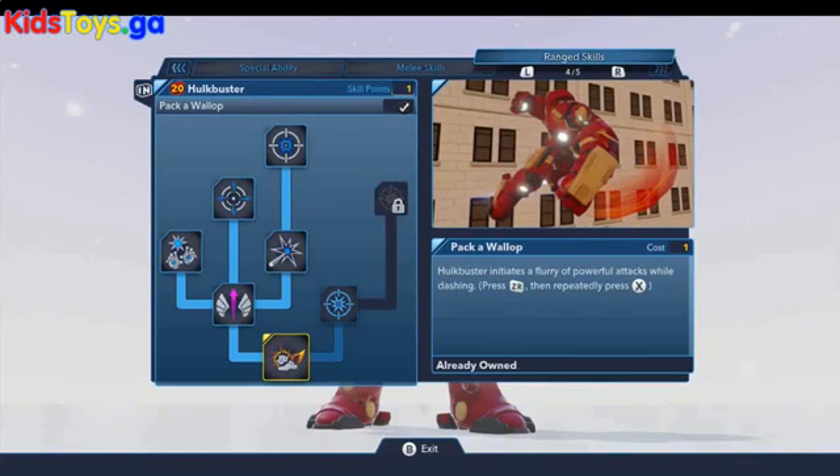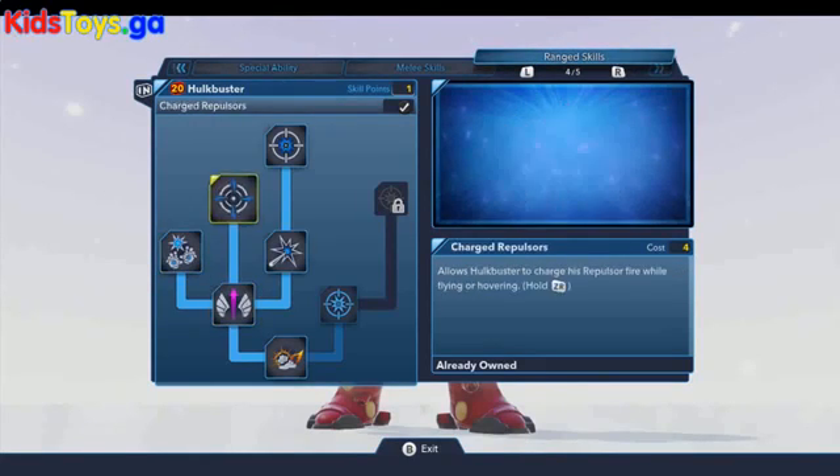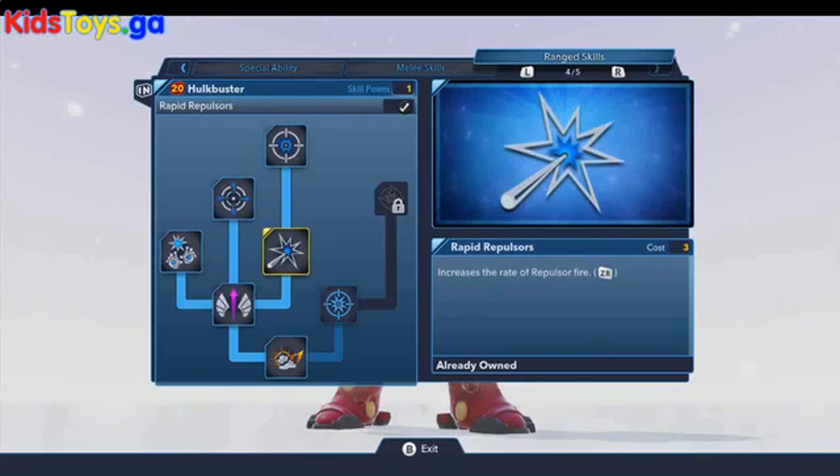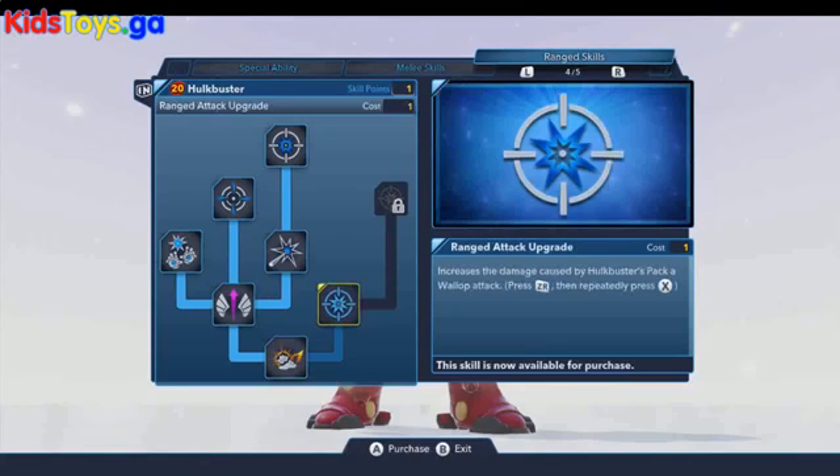In the ranged skills, Paki Wallop is a nice smash attack when you're dashing, which is really cool. Then we've got Dual Repulsors, so when you're flying you can fire double ranged attacks. You can also charge them, which is cool. This also increases the rate of fire, and there are additional damage increases for the ranged attack.